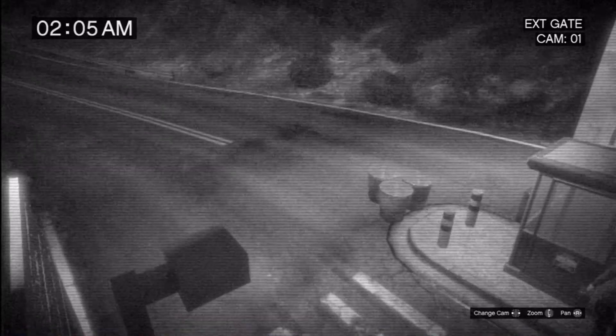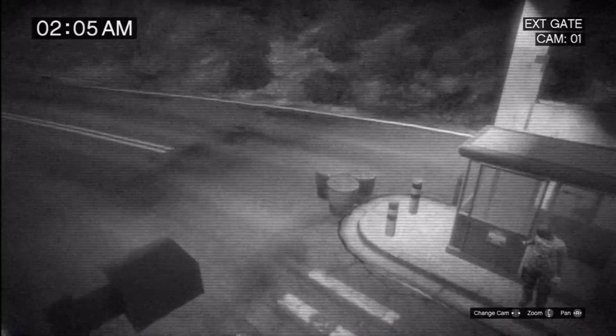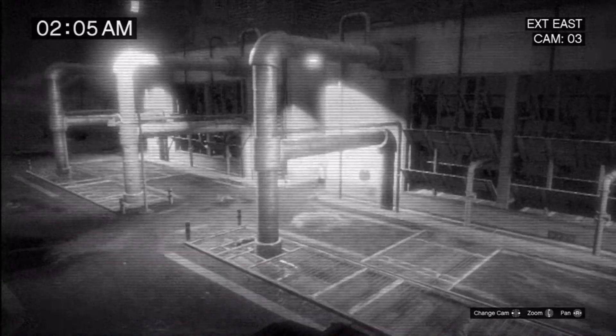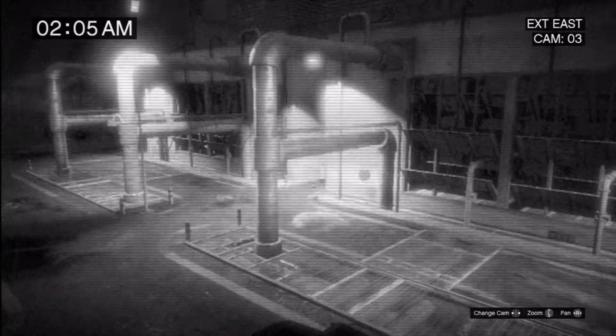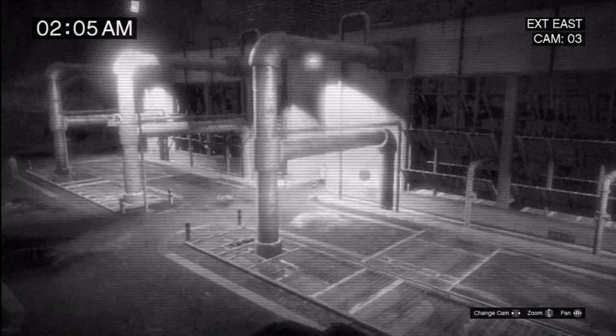I've transferred control of the cameras over to you. We don't have very long, so scan the area quick and make sure you know where the guards are. The guards will raise the alarm if they see anything suspicious. If the alarm goes, we're blown. Look out for their sight lines and take them out in pairs if you have to. But you only need to drop them if they're in the way. The aim is to get the Insurgent to the bay at the rear of the facility. Clear a path to the bay.